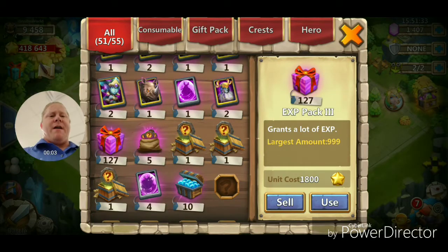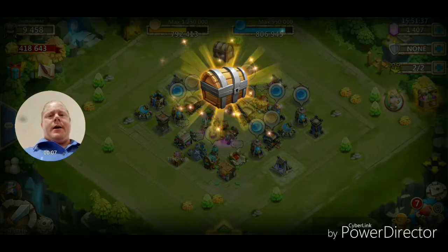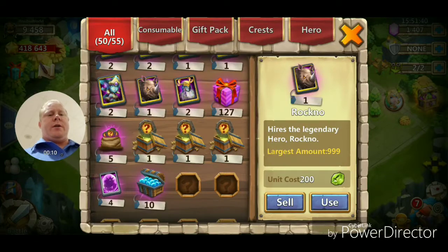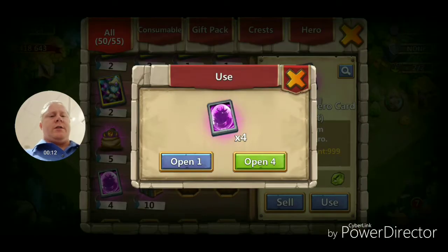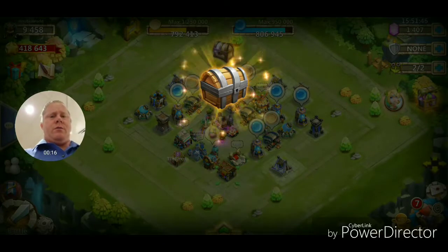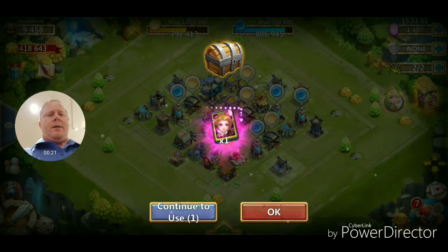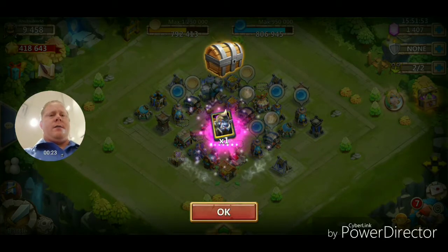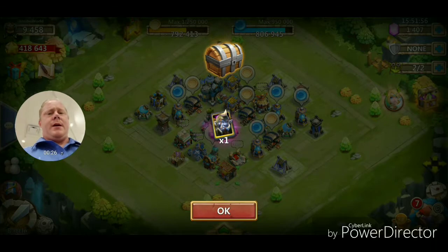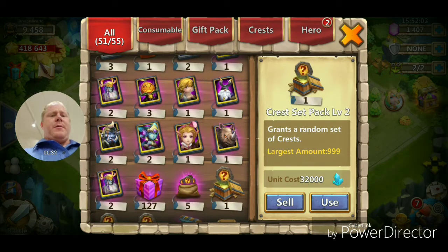Alright guys, on this one looks like I got five to open. We'll start with this one — who's going to be the lucky one? That's a Druid. We got four here so let's open these one by one — Pumpkin Duke, Cupid, and Candy Cane. Nothing really great there — of course you've got some backup heroes there to evolve later on. Let's get on to the next account.